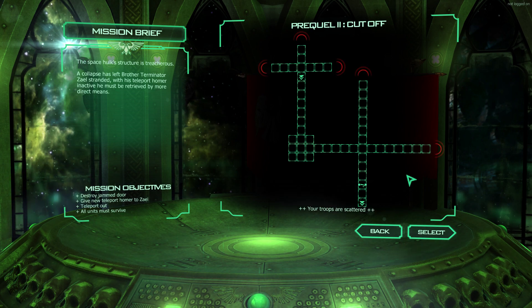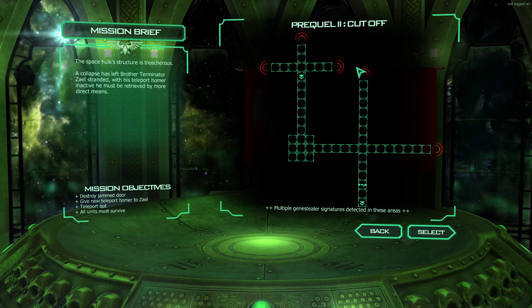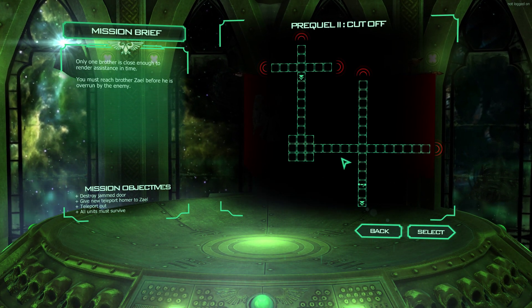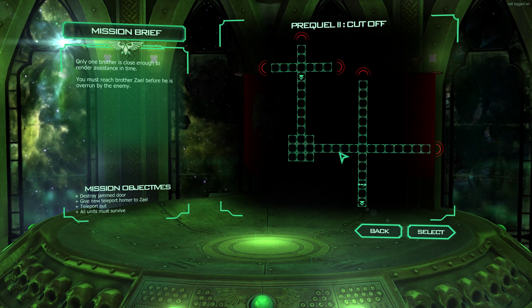Your troops are scattered. Terminators enter here. Multiple Genestealer signatures detected in these areas. Only one brother is close enough to render assistance in time. You must reach Brother Zayal before he is overrun by the enemy.